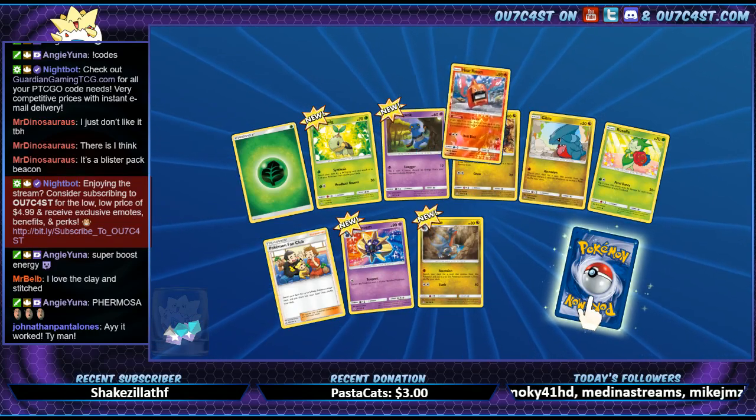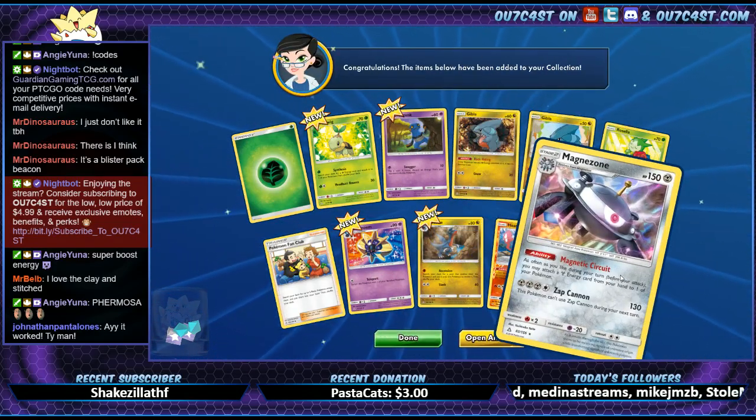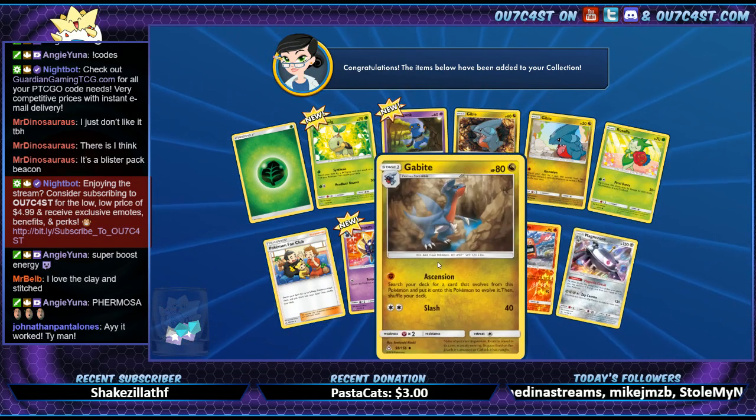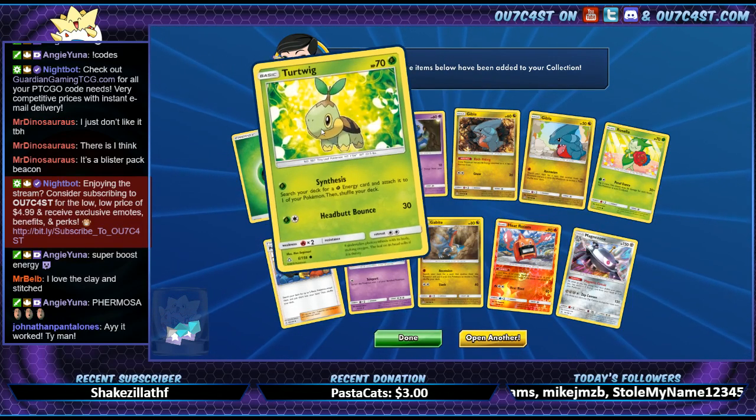Always had to trade for them. Heat Rotom, okay. So we got Magnezone. We got Turtwig up there — Turtwig.